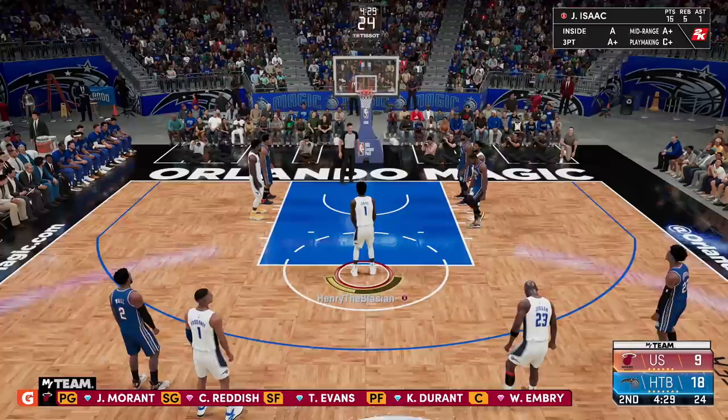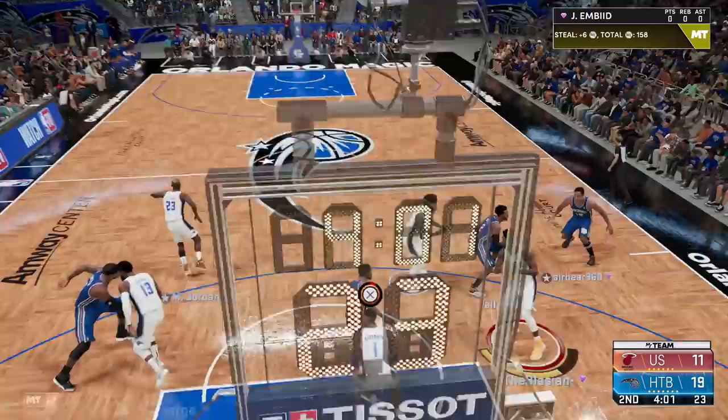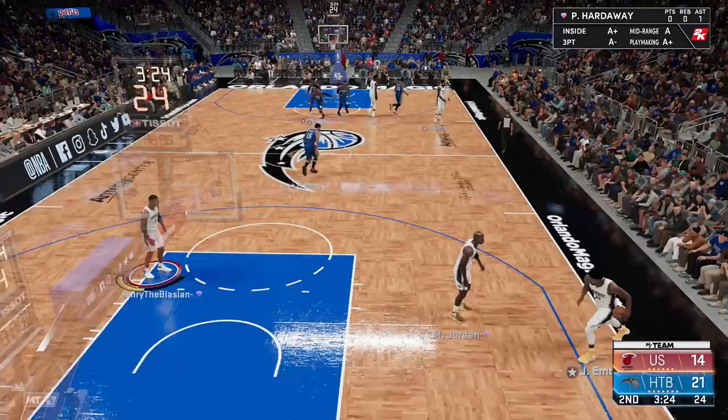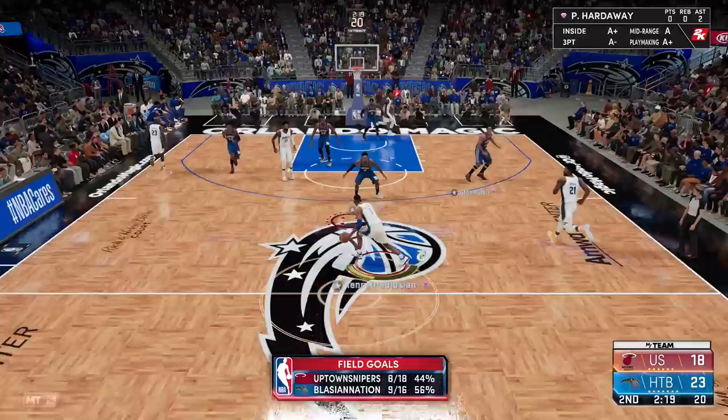I haven't looked up how much this card is going for because I pulled him, but if you can pick him up, get him right now. Good bump steal there by Jonathan — run coast to coast, putting it down! He gets a jump shot off and greens it. All around I am really liking this card. Back into the pick and roll offense — this guy has no idea where he's going — Jonathan Isaac, that's all you, man.